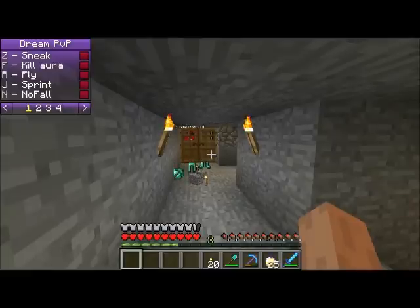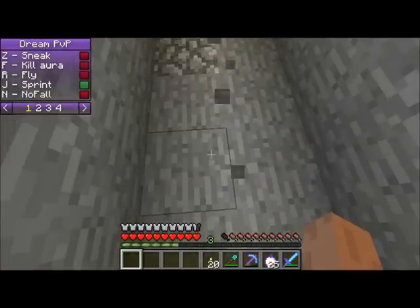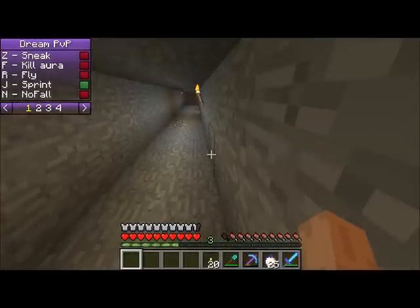Fly is just fly. I can't do that on this server because they have no-cheat on. And J is that you're always sprinting — as you can see, I'm going backwards and still being able to sprint. That's useful.